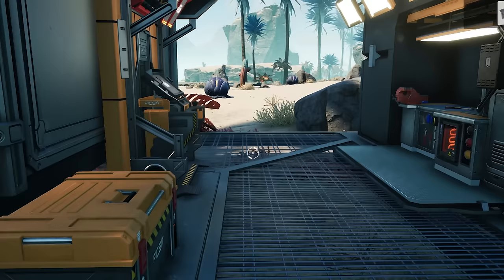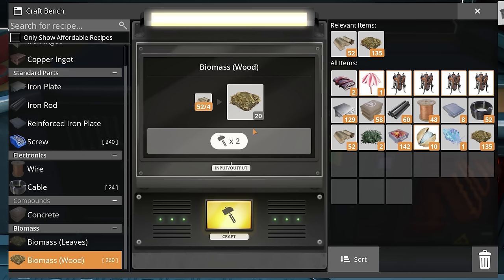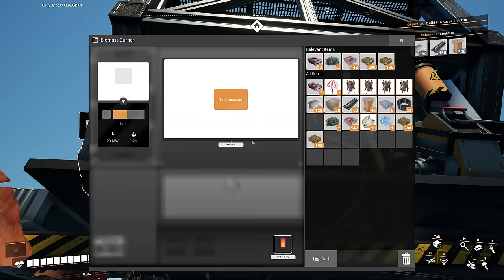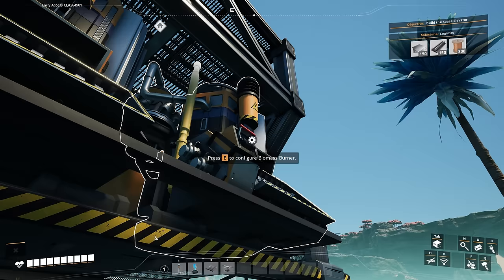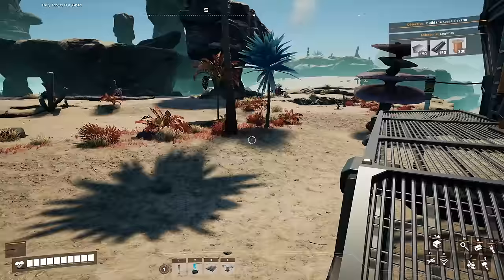Next, convert all the leaves and wood you've picked up into biomass. You don't have to hold the spacebar — just tap and release it and it'll craft everything available automatically. Once done crafting biomass, head to the biomass burners and add a stack into each one. Then connect them together to a power pole and create another pole as a buffer.